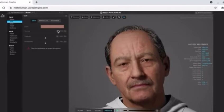First, we can adjust the skin. You can change the color for the whole face, separate facial areas, and even individual circles.